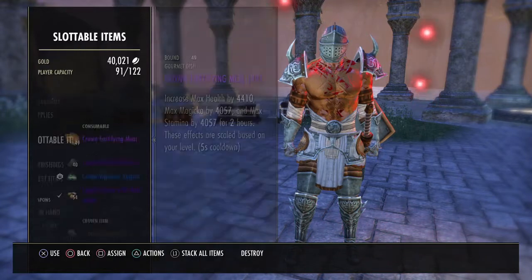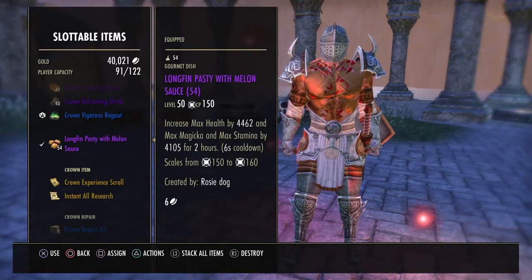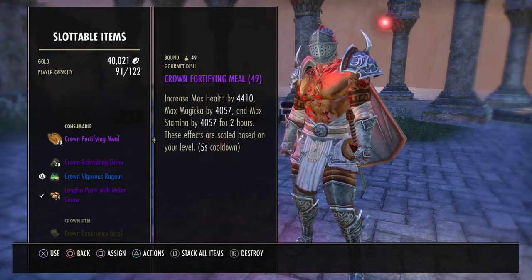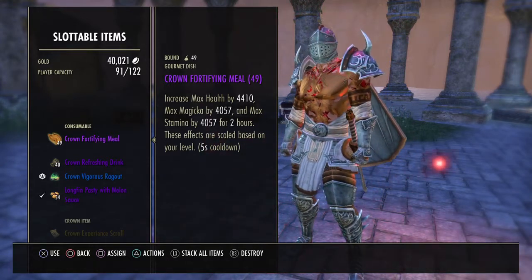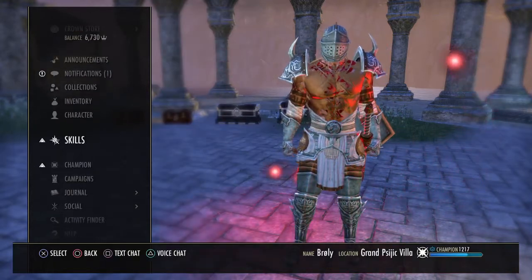If you wanted to, you can run the Crown Fortified Milk. There are times where I myself run this, especially through normal content. It just varies. And then of course for potions, we run tri-stat potions.